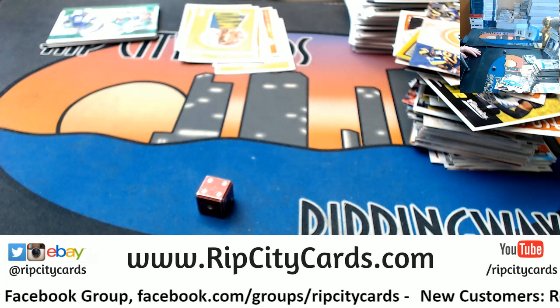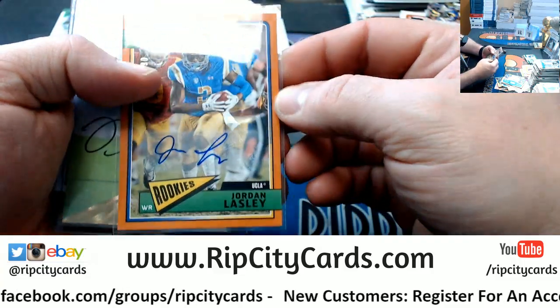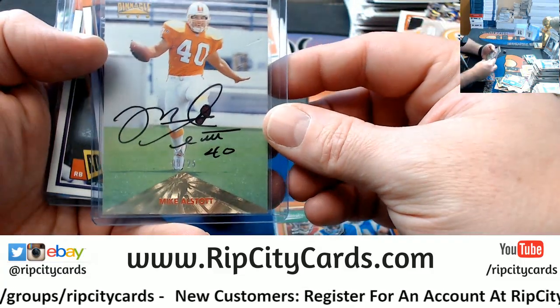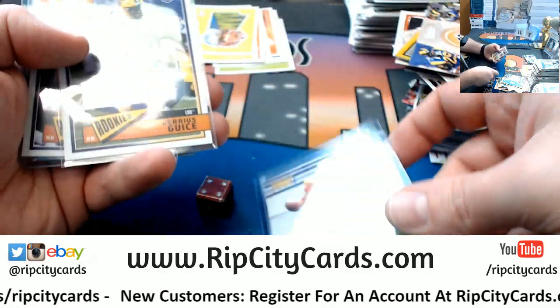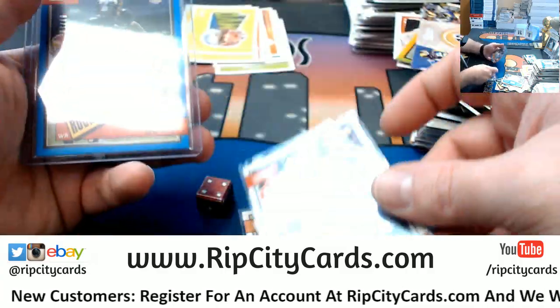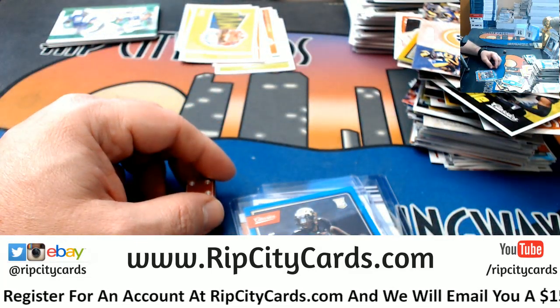Thank you everybody — we'll get this right out to you. Recap: the Alstott to 25 — the very sweet 1996 Pinnacle Mike Alstott to 25 for the Bucks — Geiss to 49, Justin Jackson to 99, and Bobo to 10. Nice stuff. Thank you everybody, we'll get this right out to you.